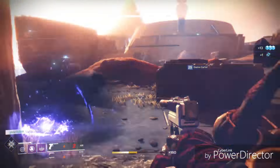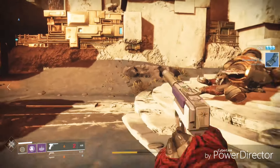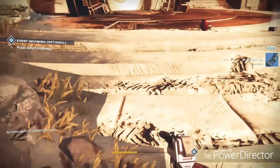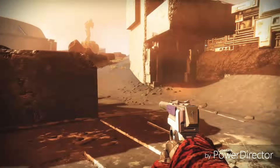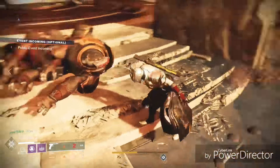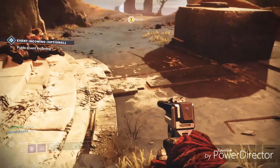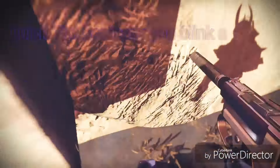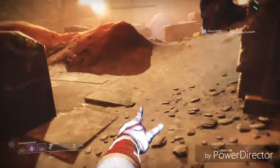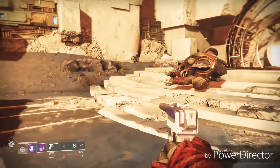But we're going to use the Transversive Steps to see if we can actually Blink really far and look at the difference — it's crazy. We're going to use the Cabal as a marker for testing. All right, let's switch to the Transversive Steps. Look at that — you get like at least one, two, or three more inches of distance.